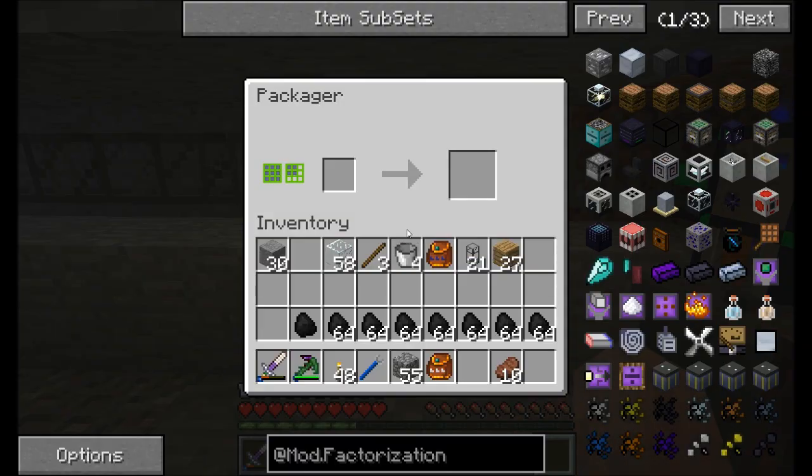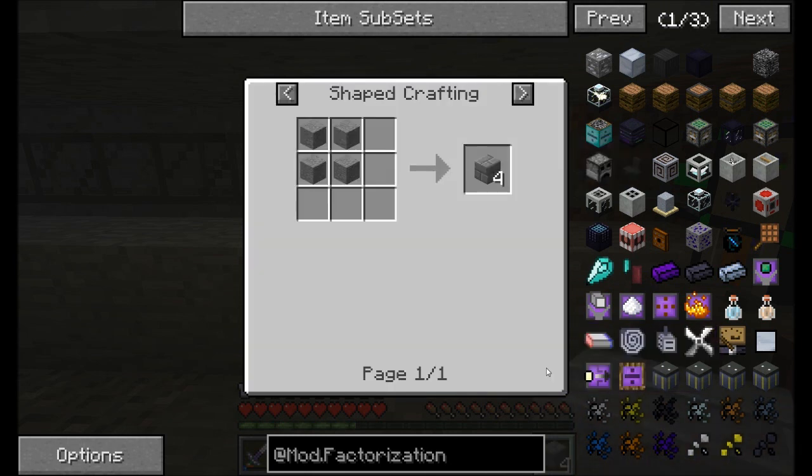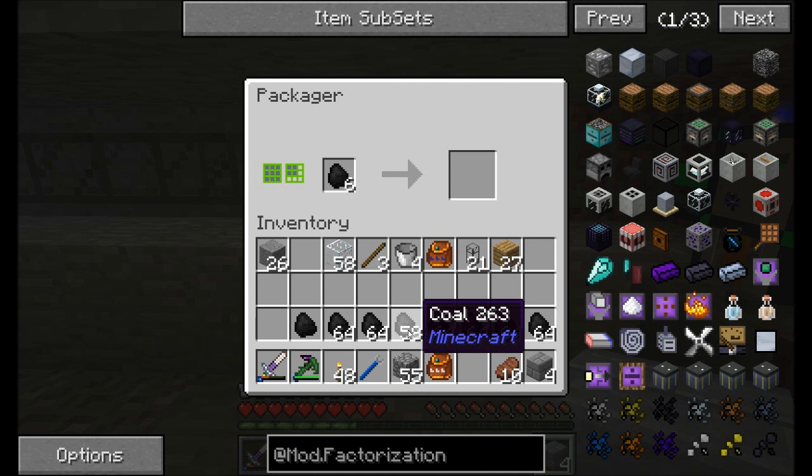The packager — what this does is any time it receives a certain number of items, in some cases either four or nine, it'll try and combine them in a stack of four or nine. So if you send it four stone, for example, it's going to package it into stone bricks because the recipe for stone bricks is four stone in a square. If you send it coal, it'll automatically compress it down into a coal block.